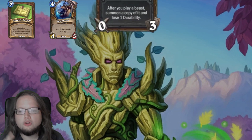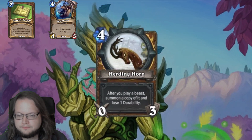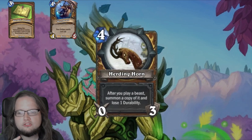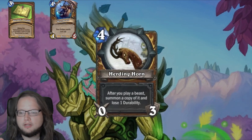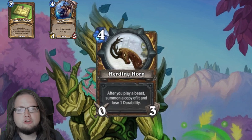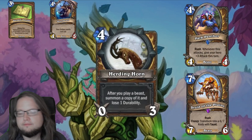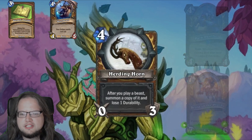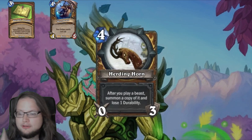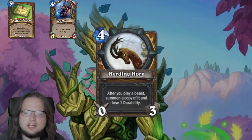The third treasure is Herding Horn — a four-mana 0/3 weapon with: after you play a beast, summon a copy of it and lose one durability. This honestly seems pretty strong, especially with rushing beasts like Druid of the Plains and Pack Panther. Unfortunately I haven't seen anyone make it work yet, but maybe you can. Note that this does not interact with Guardian Animals.